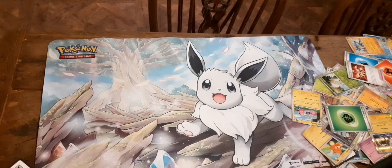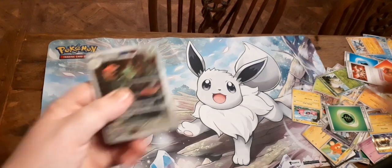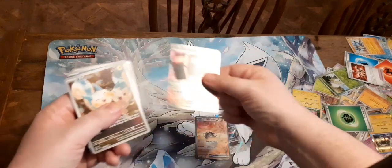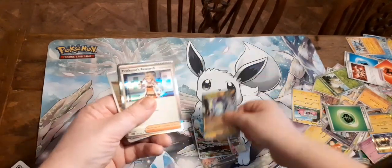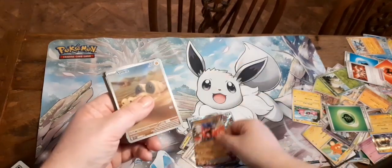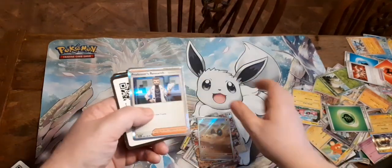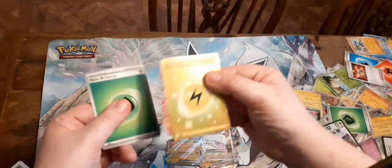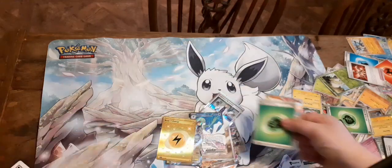Okay, so that concludes us opening all the packs. Let's just do a quick recap on how many pulls. We've got Great Tusk EX, Iron, Pachirisu, Professor's Research, Penny, Baxcalibur, Koraidon, a nice-looking Sandile, Professor's Research, Gardevoir, Royden, Night Energy, Arcanine EX — and that's it.